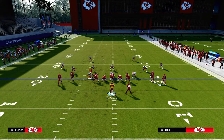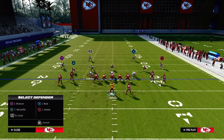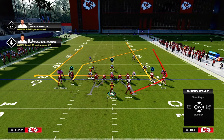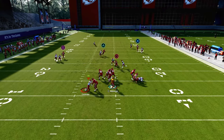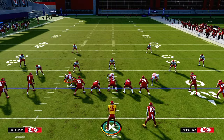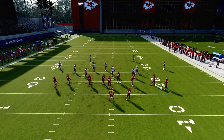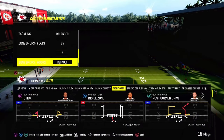This will still beat Cover 2 man, which I'll show you. Any kind of shaded-down man coverage like Cover 2 Man does a really good job here because of the spot of the tight end — nickel sets can't press him. You can see he gets separation and is open over the middle of the field. Slot post is also really effective for attacking zone drops; it's truly one of the better routes in the entire game.